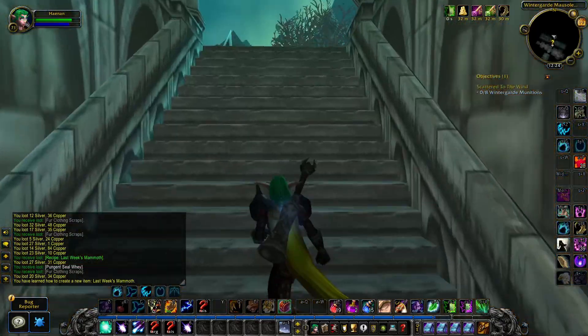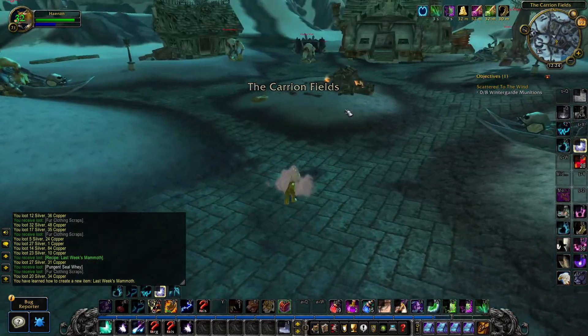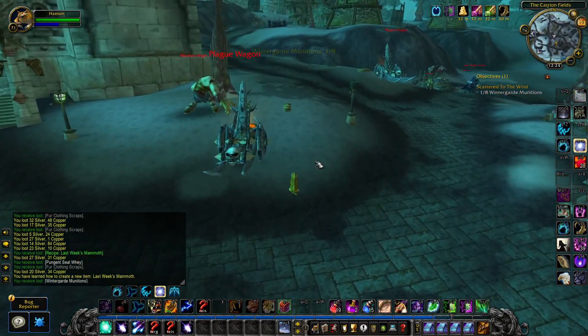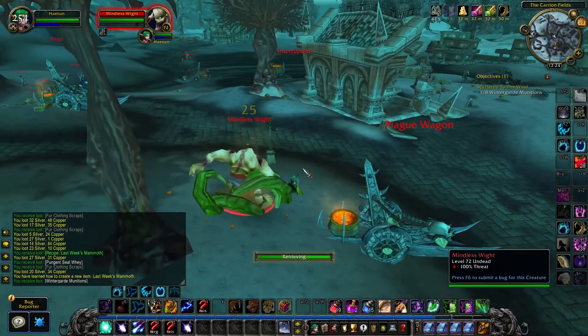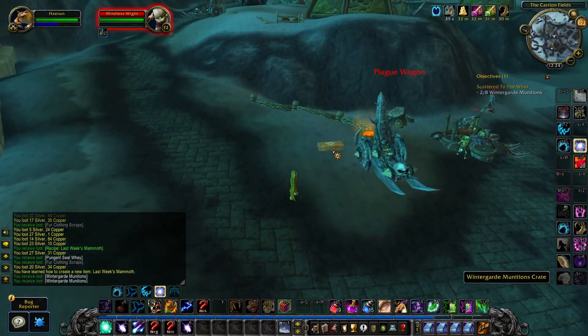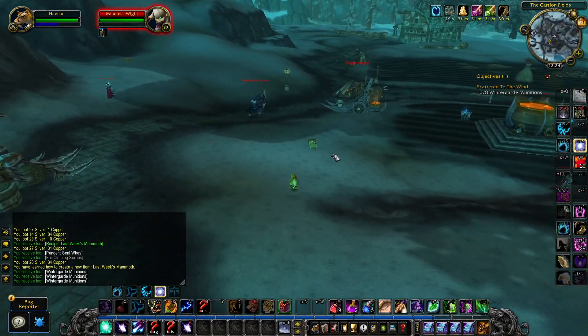If you want to complete the 'Scatter to the Wind' quest, make your way outside the mausoleum and go to the Carrion Fields. Pick up the crates on the ground, known as Winter Guard Munitions Crates — pick up eight of them and the quest will be complete. Then return back to the Mausoleum of Winter Guard.